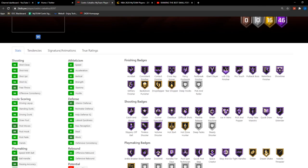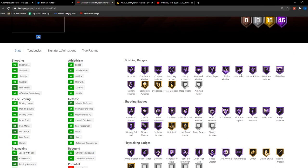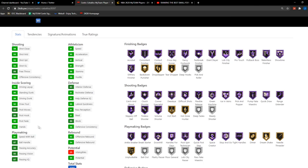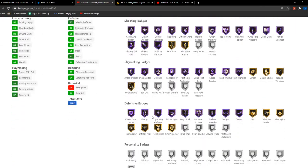He's got 46 hops, a 93 Shot Three, and a good 93 Shot Mid. The dunking is insane, pretty good post game as well — similar to Wiggins but with a slightly higher post hook, which is awesome. Great playmaking, awesome rebounding, and great defense. 85 interior — with Defensive Leader you can get that up to 89, which is super clutch. For finishing badges, we've got Giant Slayer, Pro Touch, Contact, Slithery, and all the really good ones. Almost every shooting badge is there except Deep Fades and Steady Shooter, which means that 90 Post Fade won't feel great without Deep Fades.